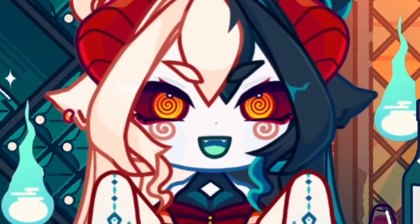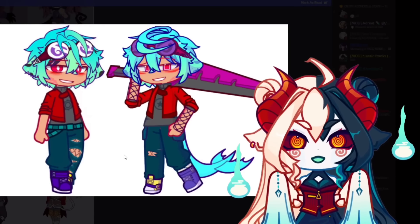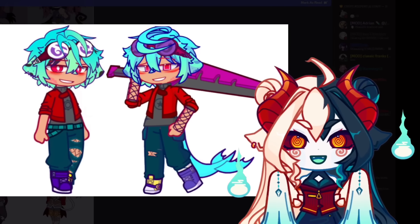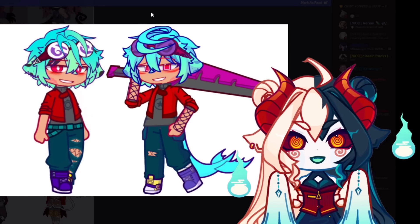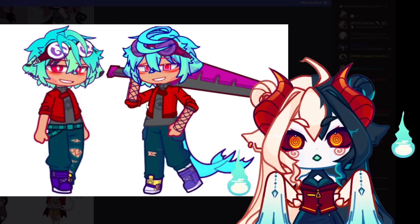Welcome to Part 3 of Did Your OCs Get a Glow Up or a Glow Down in Gotcha Life 2? Genuinely, you made him a lot more visually charismatic and simbable. Like here, he's pulling no women. Here, oh, he's pulling women.